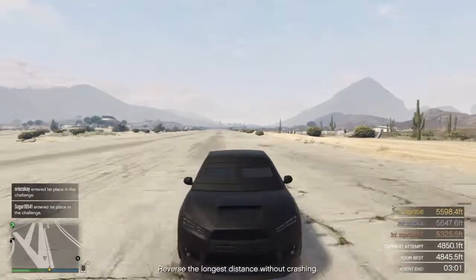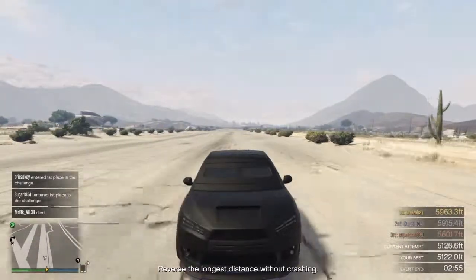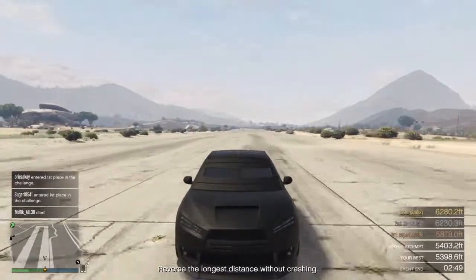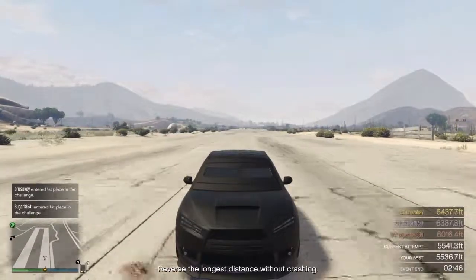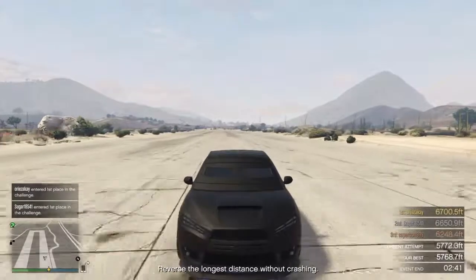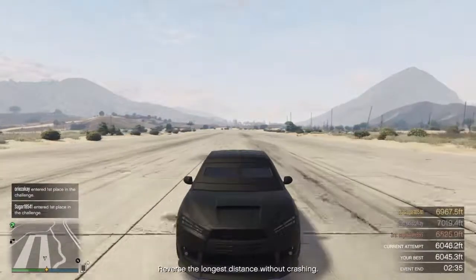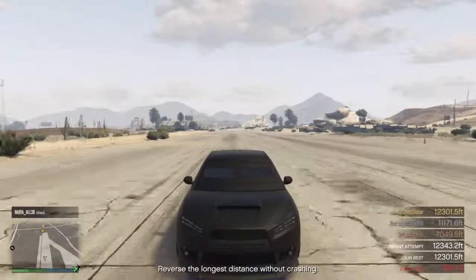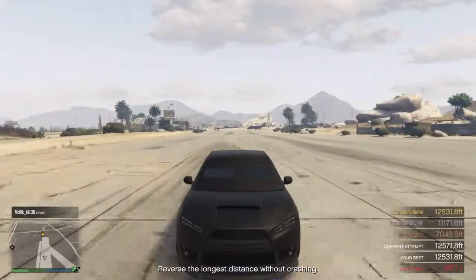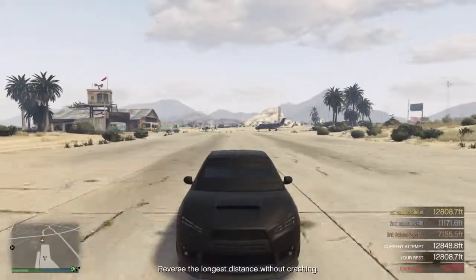Most games aren't like this — I usually win with almost 10,000 feet while most people score around 1,000 to 1,500. Those top players know the strategy and are clearly in an easy location, which is only the airport. With 20 seconds to the end, I'm in first place because the guy who was ahead of me crashed. That's another reason the airport is the best place to do this.